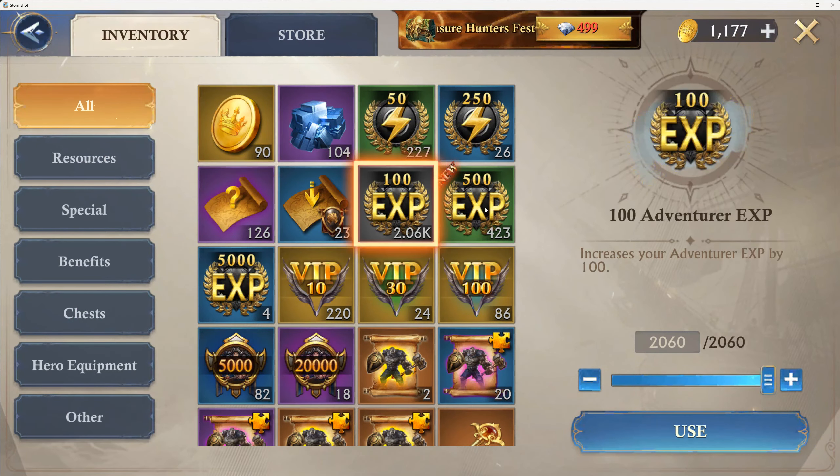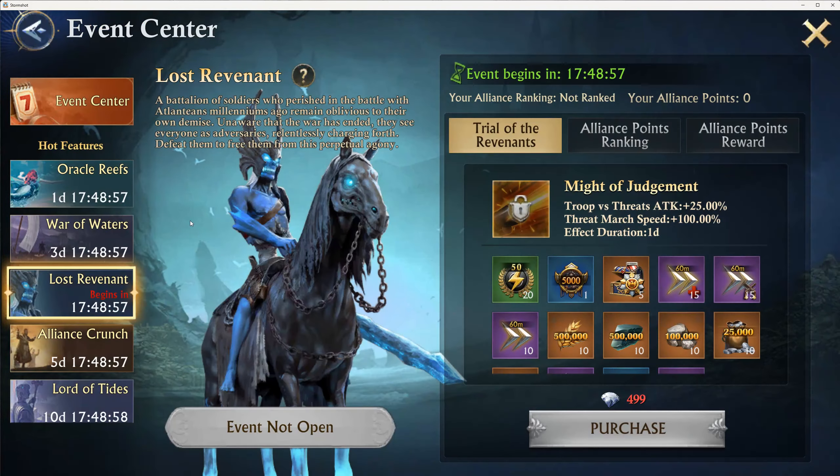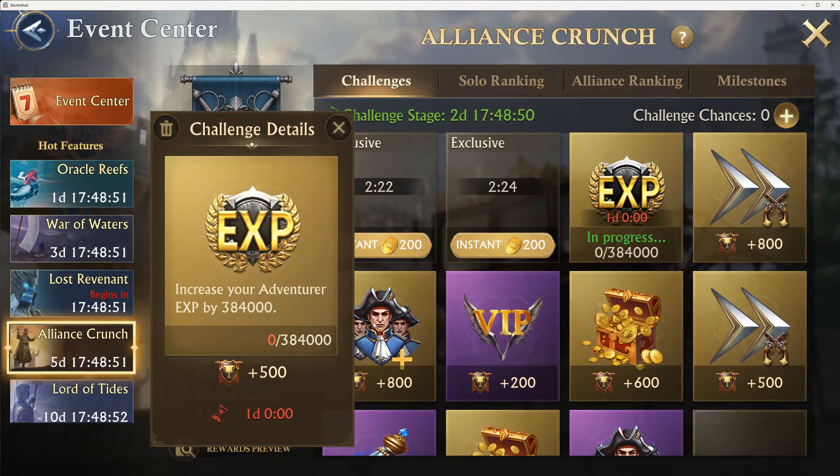This is two hundred six thousand, and this is going to be two hundred and some thousand, so I actually have enough to do that. And this is going to be twenty thousand, so I could probably do that. I don't like buying tasks for gold, but let's go ahead and do that.